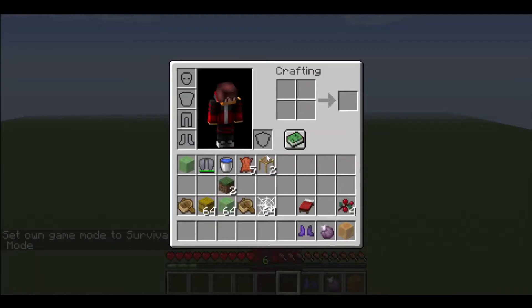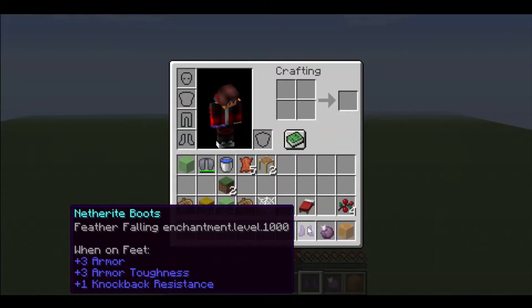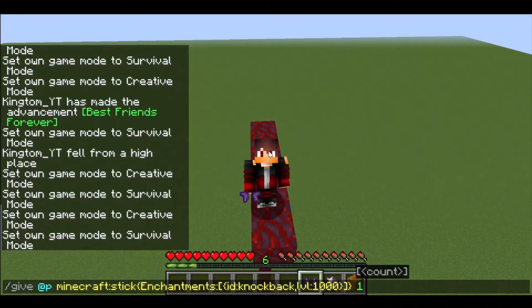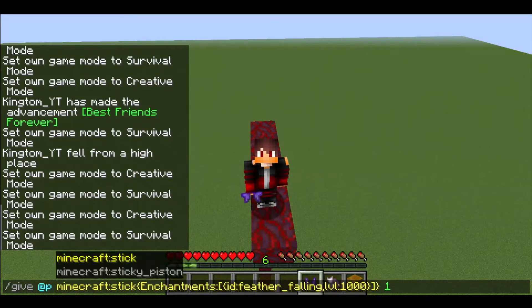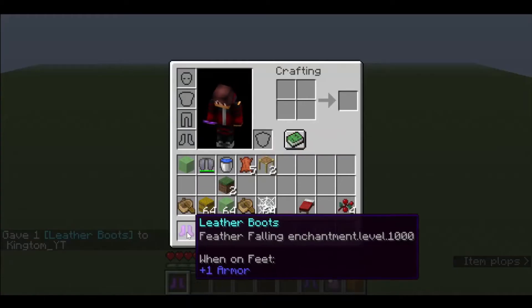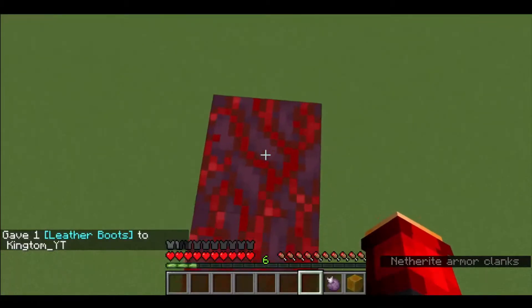Next trick: boots with Feather Falling. I did have to cheat a little — Feather Falling 1000 — just to make sure I survive the fall. If you guys want to get these boots, you can use a stick and change the enchantment level to Feather Falling on any type of boots. I have boots with Feather Falling 1000, so if I put these Netherite boots on and jump down —